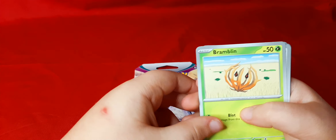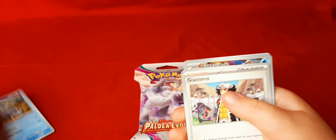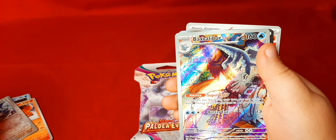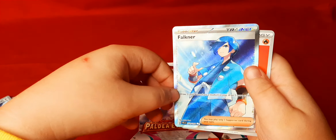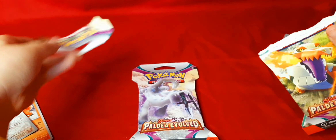Turn it over. We got Bramblin, Q-Fant, Croa Gunk, Setaddle, Arctic Vax, a Trainer, Talon Flame — that's a cool looking one. We got a Rookidee — that is a holo. That is a full art of Bax Caliber, that is a cool looking card. I love the Rookidee. And we got a full art Trainer of Faulkner. Those are two cool hits right there. We already got two hits, so now we got two full arts from this pack.